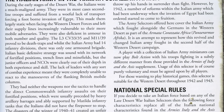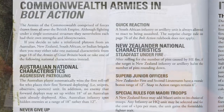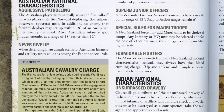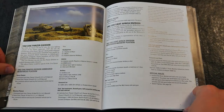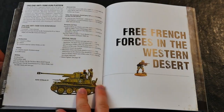There are also rules for fielding a particular part of the Commonwealth component of the British Army, with national characteristics for Australian, South African, New Zealand, and Indian-themed units. The rules also cover how to field division and brigade level forces, as defined by the Bolt Action rules.